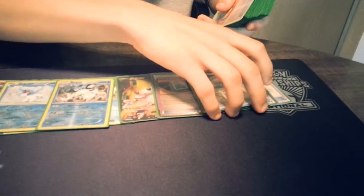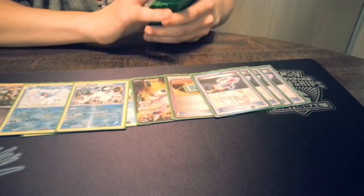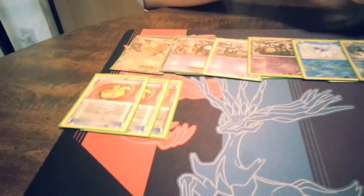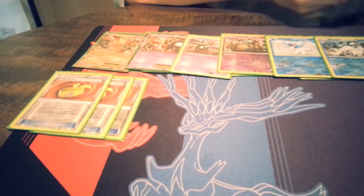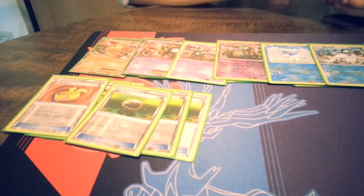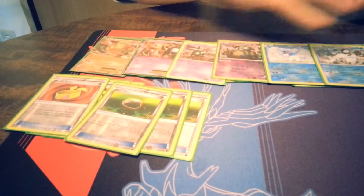For the item cards, we have 4 Hypnotoxic Laser — it's a staple part of Big Basics decks. Then 3 Muscle Bands to increase our damage. And 3 Float Stones for Garbodor — that's the tool of choice you want to attach to Garbodor because of Garbodor's retreat cost. That gives us 6 tools total for Garbodor.